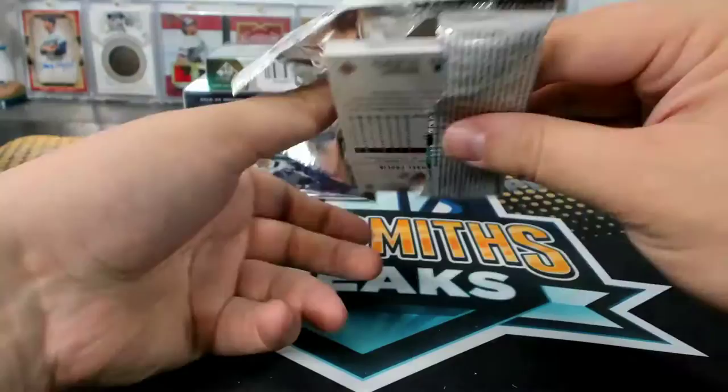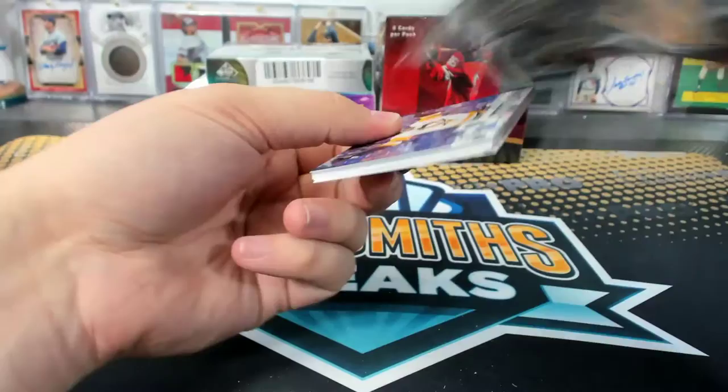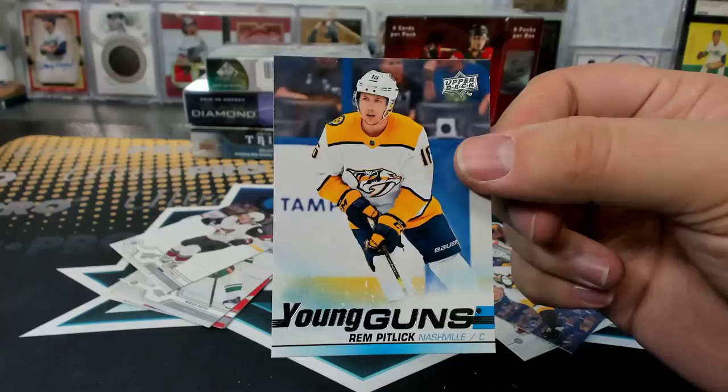P.K. Subban O-Pee-Chee. Last pack of Series 2. Rem Pitlick — Sam's favorite name. Pop Punk Pizza Party, your Nashville Predators.